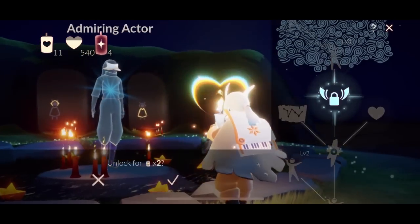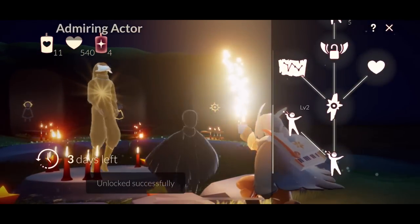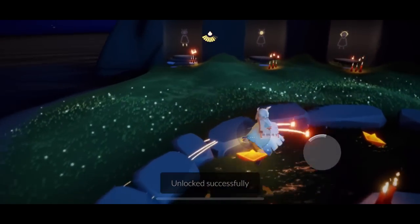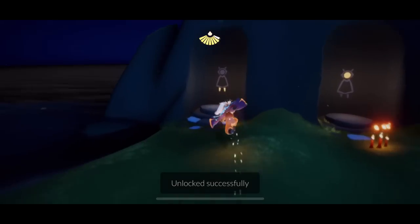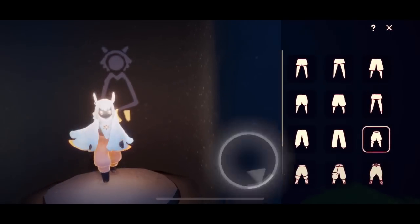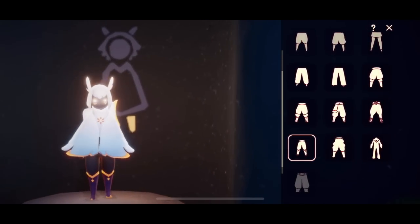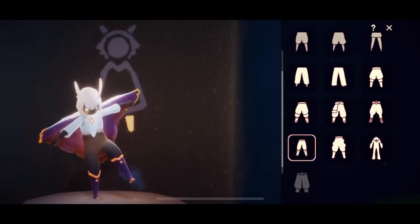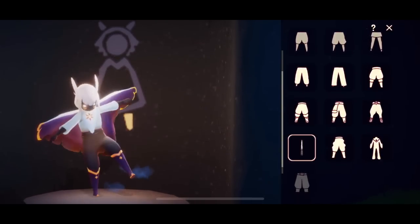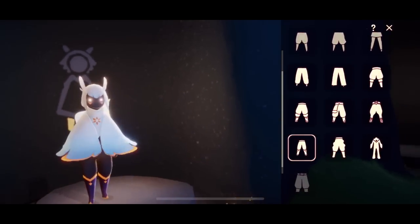We have the thin rhythm pants and the owl mask. These are my favorite rhythm pants — I don't like them super baggy and the other ones seem to be, so this is the one we get with this spirit, with those long purple boots. These are the thicker ones just so you can see how thin they are comparatively.